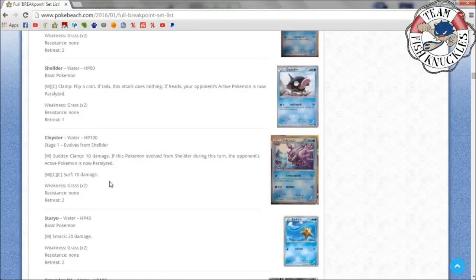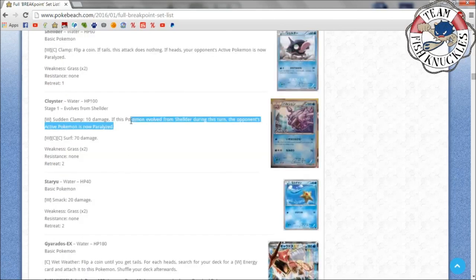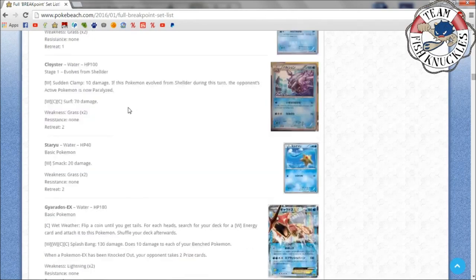There's a Shellder and a Cloyster — if this Pokémon evolved from Shellder during this turn, the opponent's active Pokémon is now Paralyzed, so that's guaranteed Paralysis. You could play Devolution Spray and keep devolving Cloyster. The only thing to worry about is Keldeo, Zoroark, Switch, and AZ getting through status conditions, but if you can make your opponent run out of Switch cards you could keep paralyzing them and make them deck out.